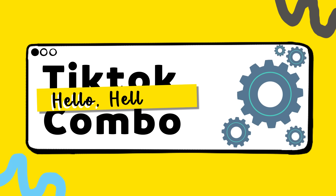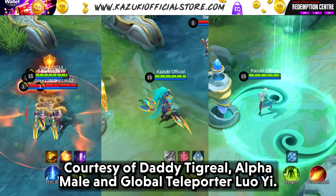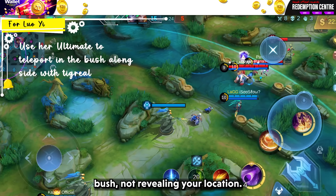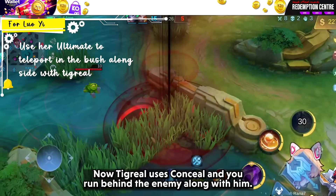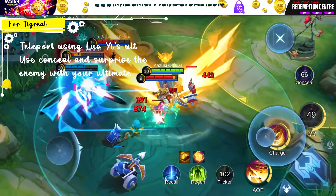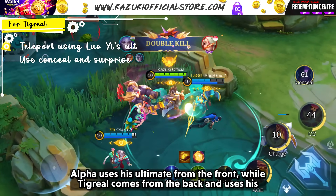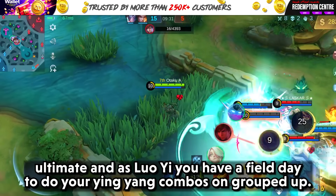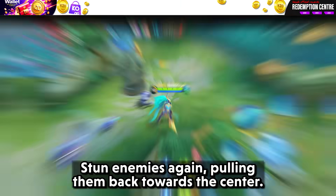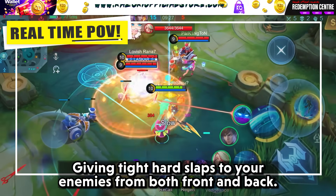Just like our Hello Hello Combo — courtesy of Daddy Tigreal, Alpha, and global teleporter Luo Yi. Use Luo Yi's ultimate and teleport with Tigreal behind the enemy in a bush, not revealing your location. Tigreal uses conceal and you run behind the enemy with him. Alpha uses his ultimate from the front while Tigreal comes from the back and uses his ultimate. As Luo Yi, you have a field day doing your yin-yang combos, stunning enemies again and pulling them back towards the center — giving tight hard slaps to your enemies from both front and back.